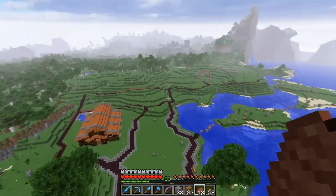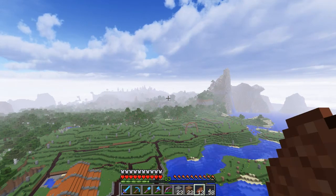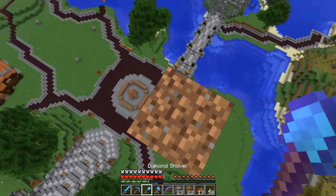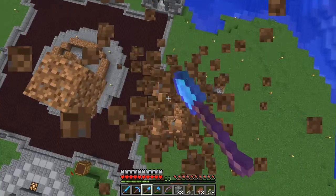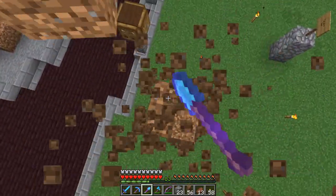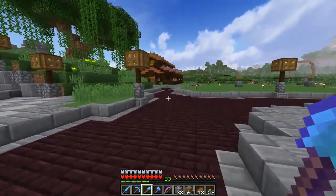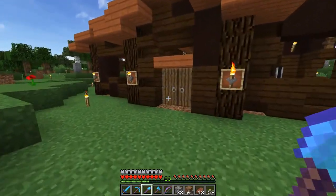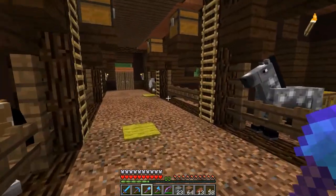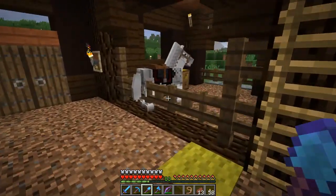We're going to get down and take a trip just past these trees to grab a horse and ride over there to show you the ice tray that I did not have time to show you last time. That will take care of all our touring, and then we'll get on to building a fountain. Let me grab a lead — I don't need a saddle because I'm just going to use this guy.